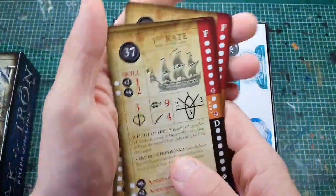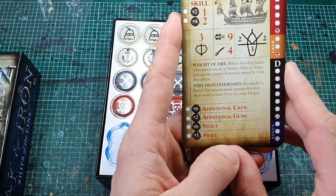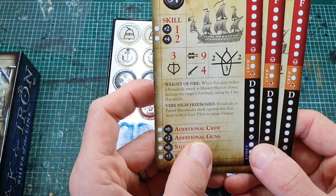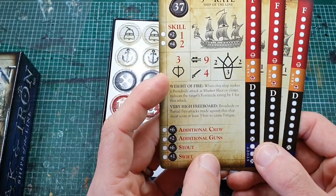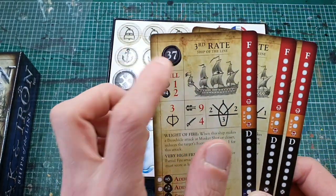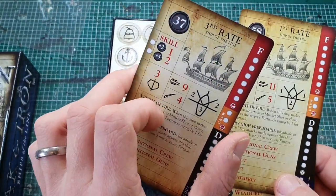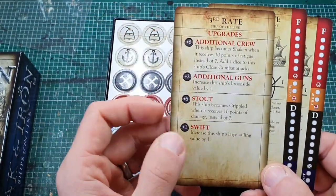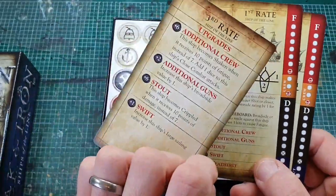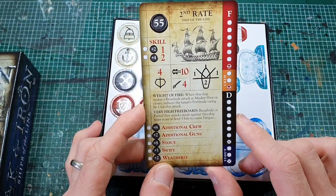So three ships — we'll start with the third rate. Broadside value of nine, crew value of four. Weight of fire means when you're in close you're in the fortitude of your opponent, so you're much more likely to be doing damage. Very high freeboard, so you're going to get pounded before taking fatigue. We're up to 37 points for this ship, so in a 100-point game it's taking a sizeable chunk of your allowance. Rules on the back as per normal.